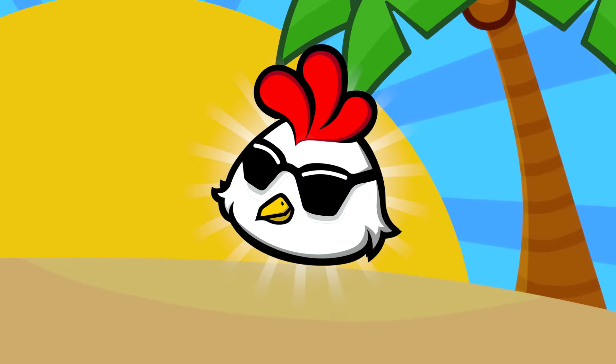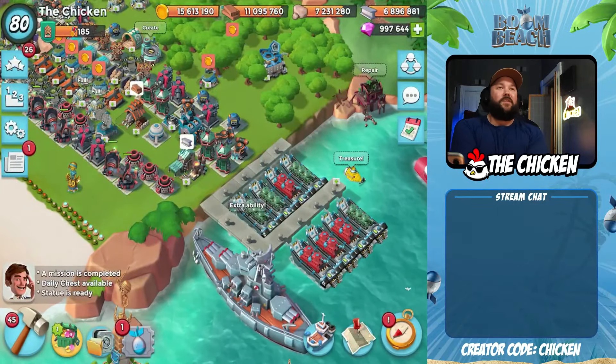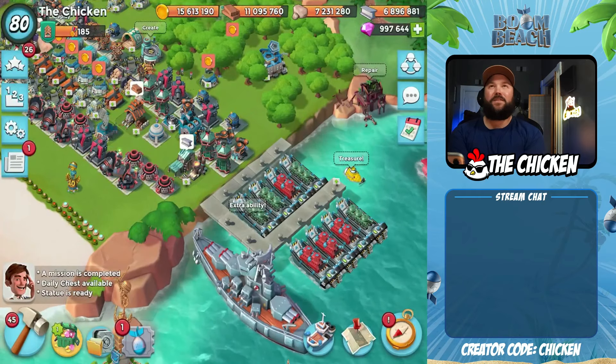C-H-I-C-K-E-N, use the code CHICKEN in the shop. Hey guys, the chicken is here. Welcome back to another Boom Beach video. In today's video, guys, we have your Mega Crab sneak peek.